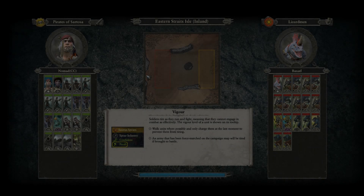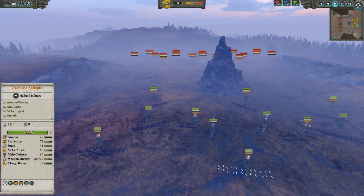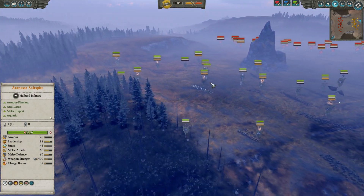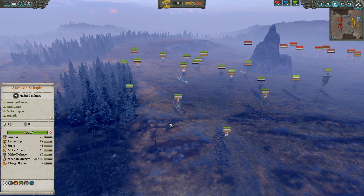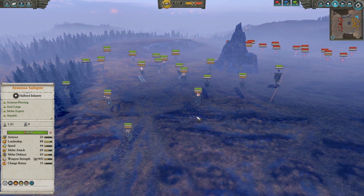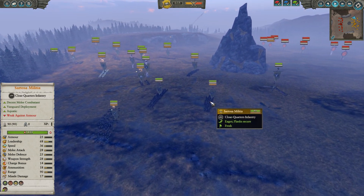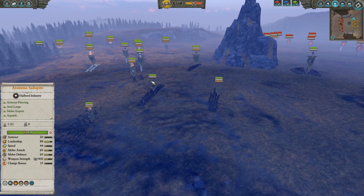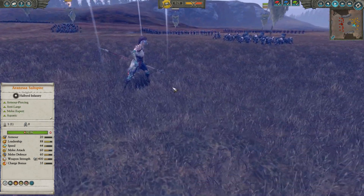Heir of Carthage here, coming to you from the loading screen so you can see these armies from a high level, because this battle is absolutely nuts. There are a couple of bloated corpses involved in this match, which is going to be pretty fun. A Deathstreak Terrorgeist, there are Sartosa Militia, because this is Sartosa, and they are led by none other than the Queen of Salt herself.